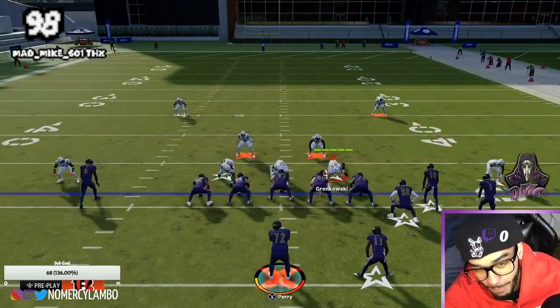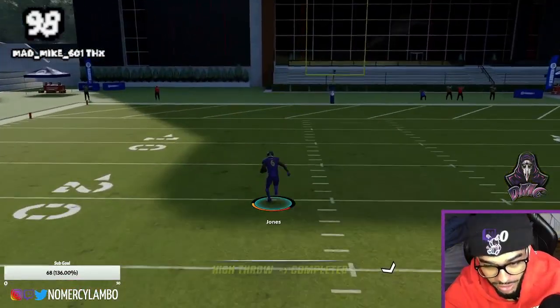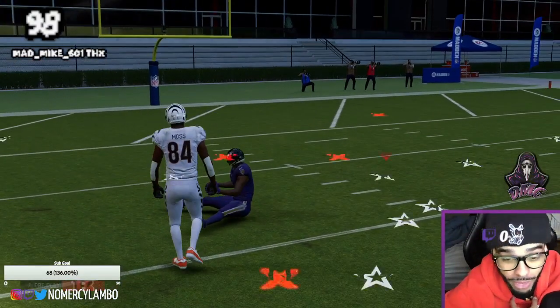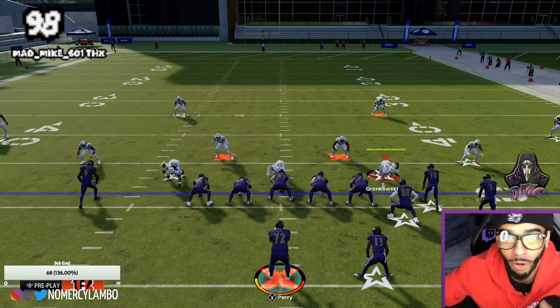I know it seems simple, but every time you high ball, make sure you conservative catch it. That way you have a five times better chance of catching your high balls. I don't use gift wrapped in MUT and I play a lot of regs, and this helps me out so much not to drop the ball when I high ball.